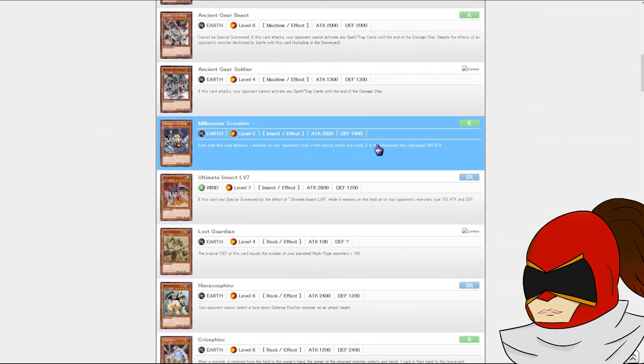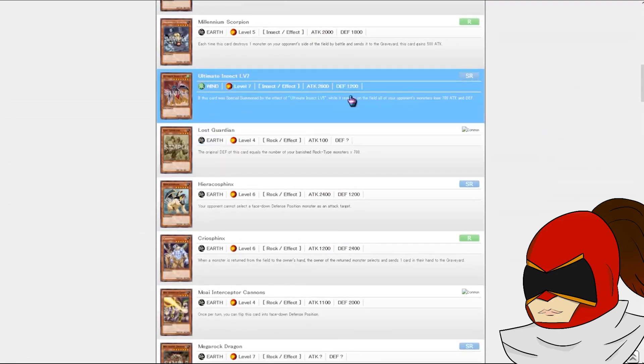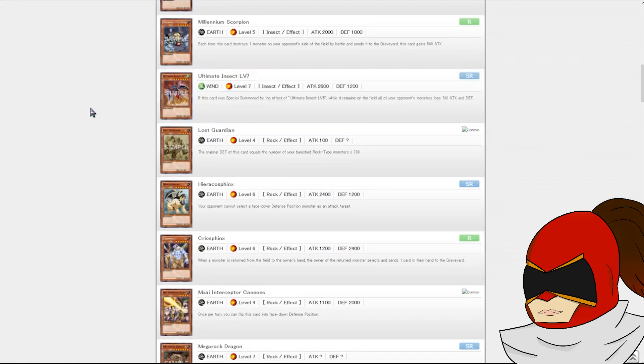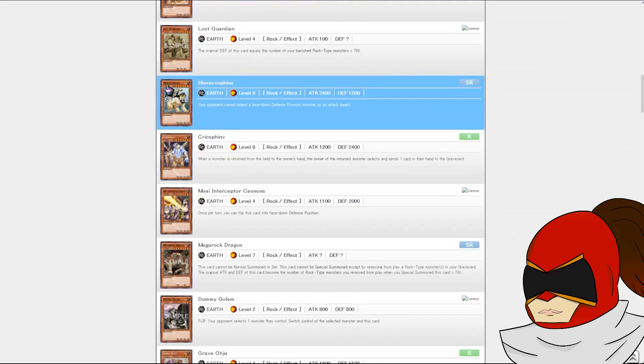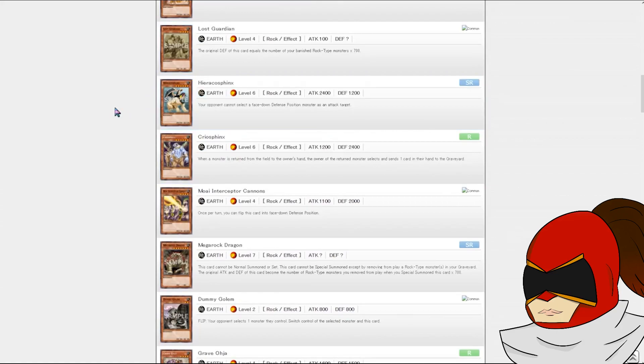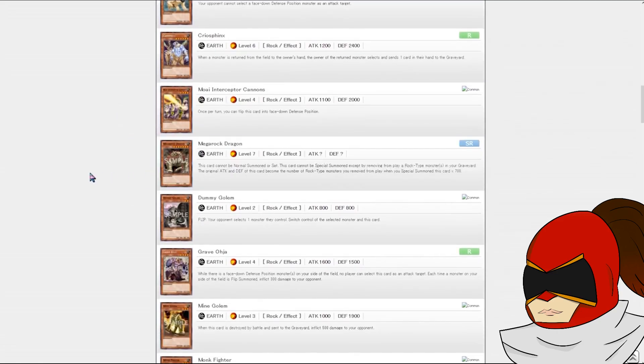Millennium Scorpion — when this card gets going it can be pretty difficult to out, it can get really big, so I don't know if we're going to play it. Ultimate Insect — I don't know what they did with this level-up line. Heracos thinks it's a decent tribute but it's kind of outclassed by Monarchs. Same with Mega Rock Dragon — I don't know if it's going to see enough play because we don't have enough Rock types, but maybe, since I have both of the Chaos Rock cards.